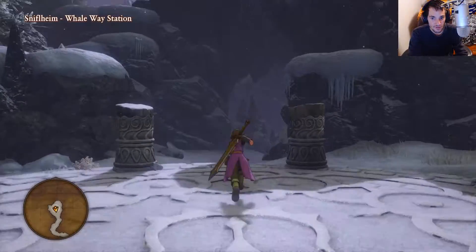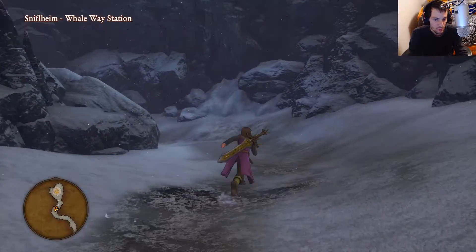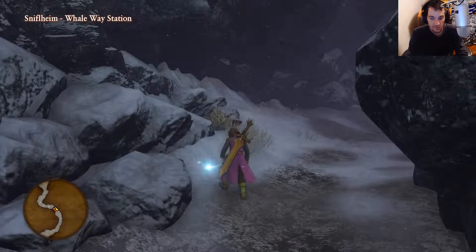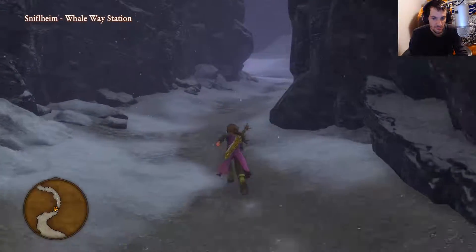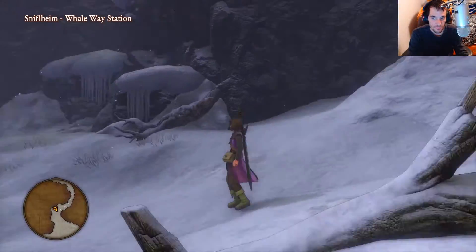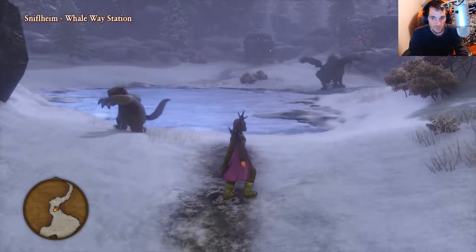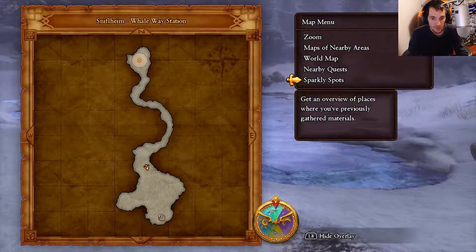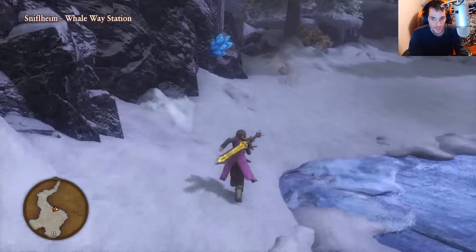We'll start by running all the way down and collecting any treasures and sparkly spots along our way. There's one right in front of us — we'll grab that one, and that's gonna give us Royal Ruby. You can actually make some stuff with that, and you can farm those early in Act 2. I already have these guys in my bestiary so I'm just gonna ignore them and collect my final sparkly spot to my left. It's a mining one — we might get some good ore.